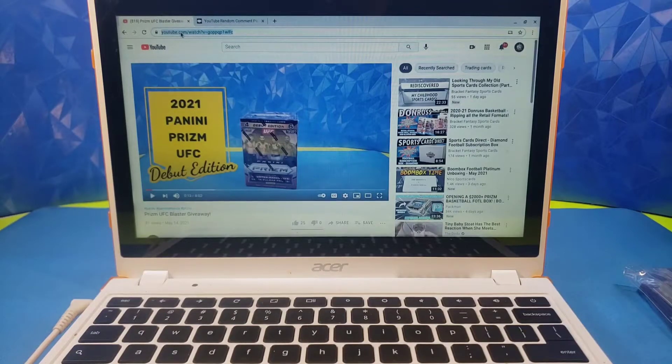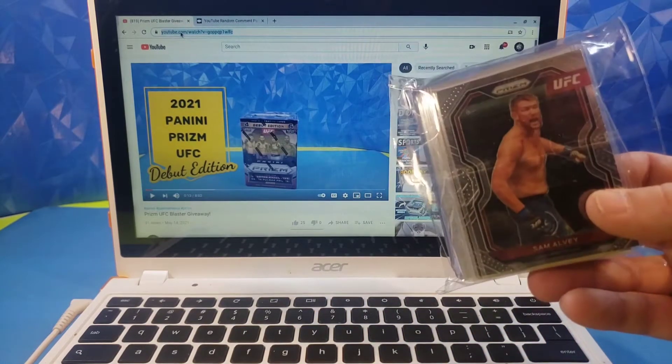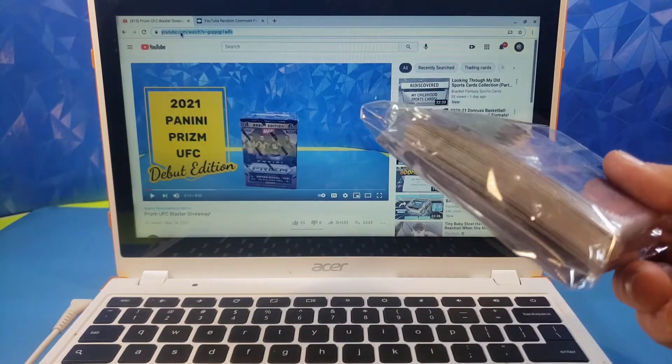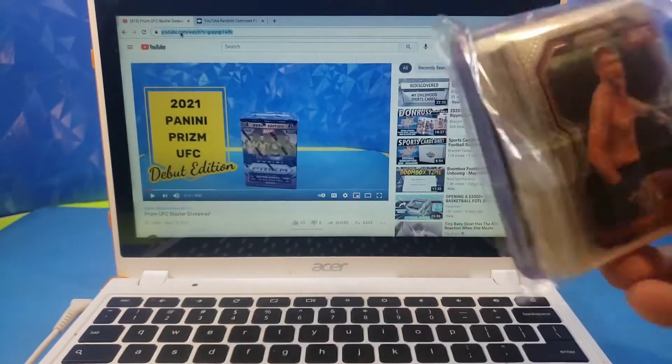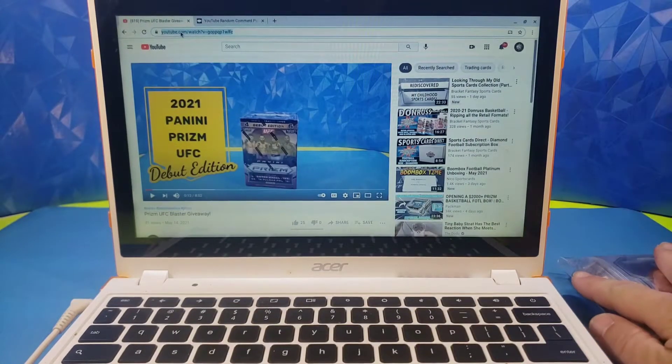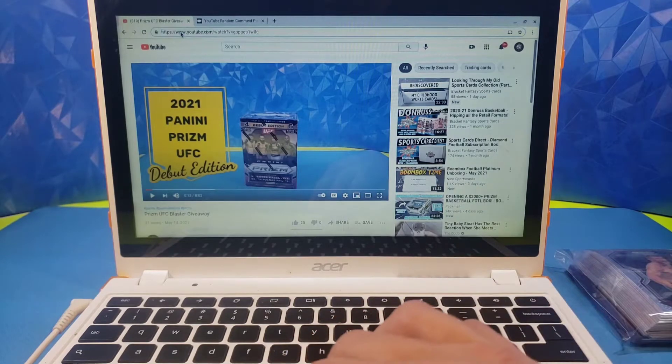Hello everyone! Welcome back to Bracket Fantasy Sports Cards. It is time to do our giveaway for the UFC Prism Blaster Box that we ripped on not our last video but one before. Here are all the cards, all top-loaded for the good ones and sleeved for the rest of them. All 24 cards from the Blaster Box right here, and we are going to give that away to one of the commenters.